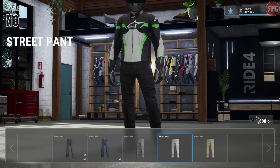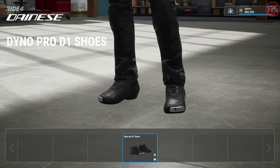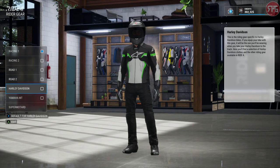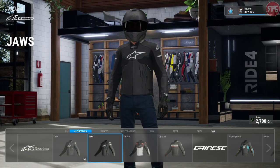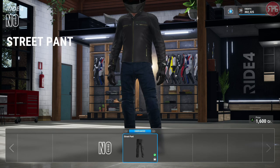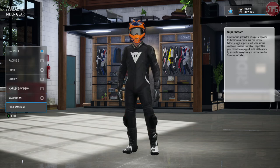Shoes - not a huge amount to choose from shoe-wise, but they're there. Harley Davidson: helmets are going to be the same, gloves going to be the same. Jacket - it's literally just a Harley Davidson brand, so stuff we've already seen. Yamaha MT is different, but you can't actually edit that - that's just as it is.